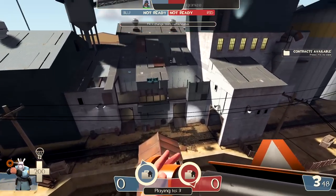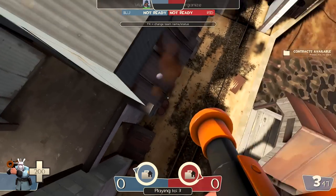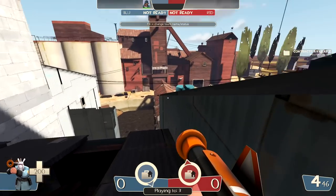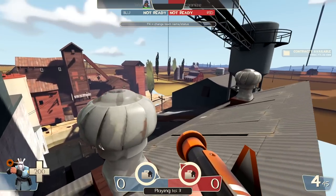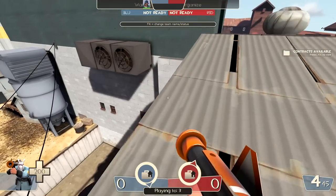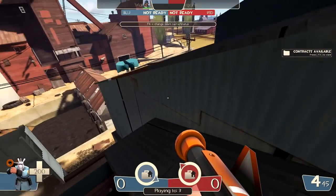Looking at this in the editor, it was asymmetrical. On blue side you only have one angle and it's a bit wider, while red is a little more open. Being able to skip spots normally camped by sentries and go straight to the back is a really neat feature, and I think 2Fort would benefit a whole lot from making this particular change.